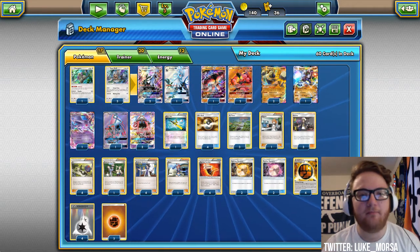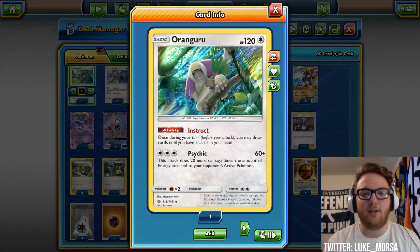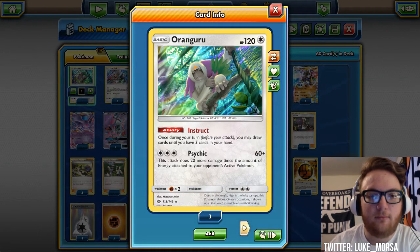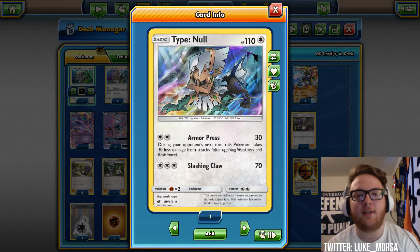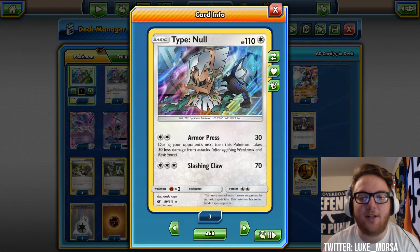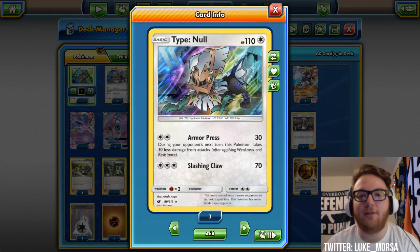So let's get into the list. We're starting out with one Oranguru for some extra draw support. We have three Type Null — this is Silvalli's basic form. Nothing too special about it. Armor Press does 30 and it takes 30 less next turn. 110 HP, so that HP is really, really good.